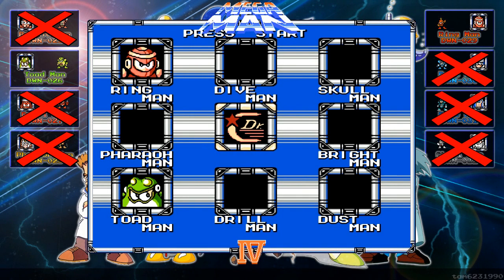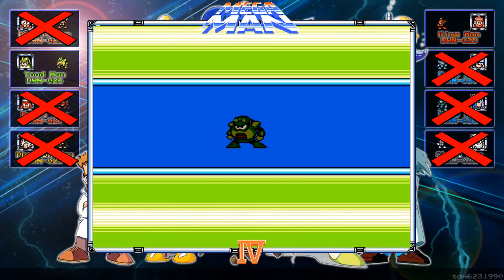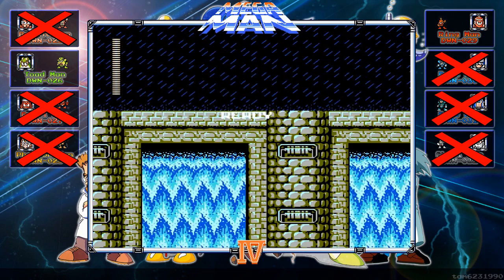Welcome back everybody to Mega Man 4 Buster Only No Death Run. We are moving on to a rather easy boss level — Toad Man. This level is actually trickier than the boss, and probably less ridiculous looking too, but of all things the level is more or less a sewer type level.